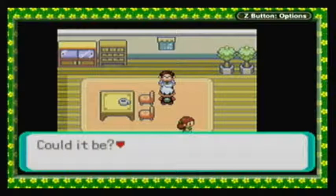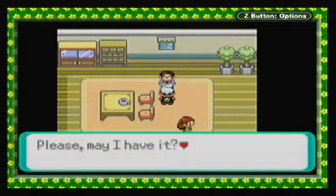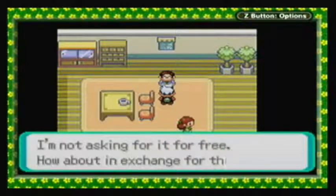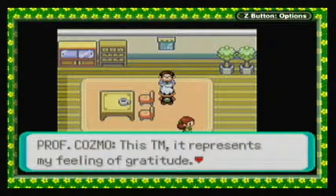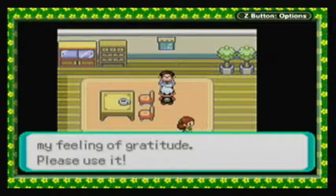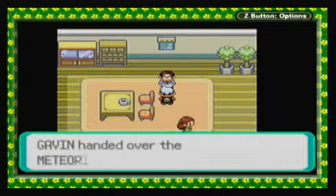He spots that item and says: 'Could it be? Is that the meteorite that Team Magma took from Meteor Falls? Please, may I have it? I'm not asking for it for free — how about in exchange for this TM?' Yeah, okay. 'This TM represents my feeling of gratitude. Please use it.' And he gives us TM 27, and we hand over the meteorite.